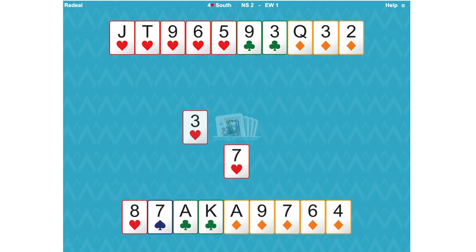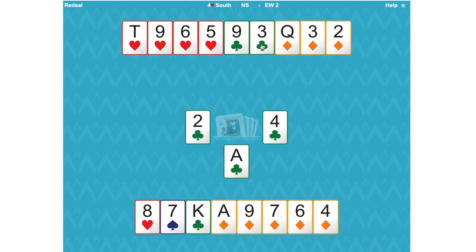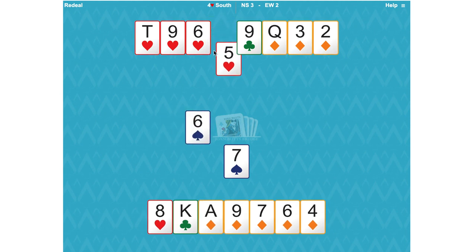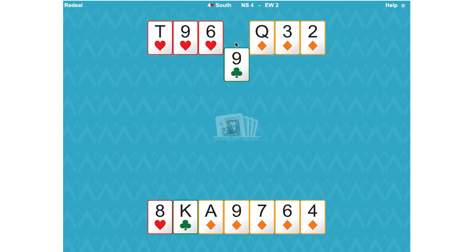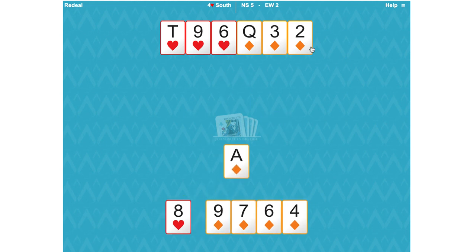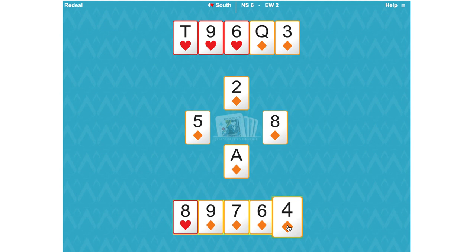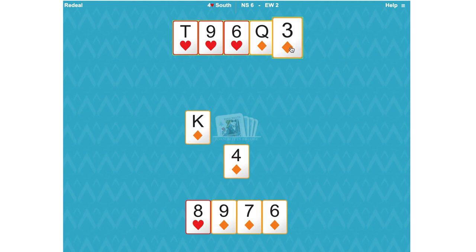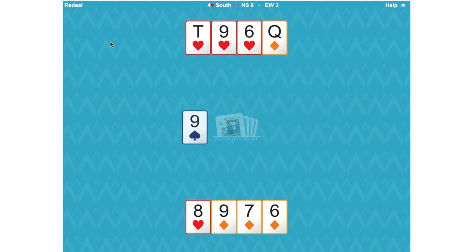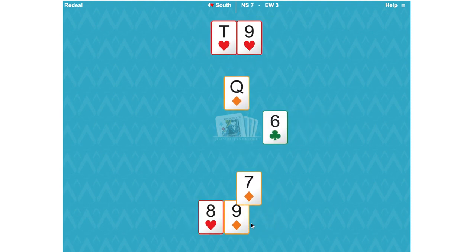All the hearts are gone — they were breaking two-two. Win the club, then trump the spade to get rid of our spades, and come back to the club king. Now we need to broach diamonds: play the ace and a low diamond, because we're missing the king, jack, ten, nine — we need to find an honor. There's the king — our worries are over. We could trump the spade; all the tricks are ours. We've got the queen of diamonds and two trumps.